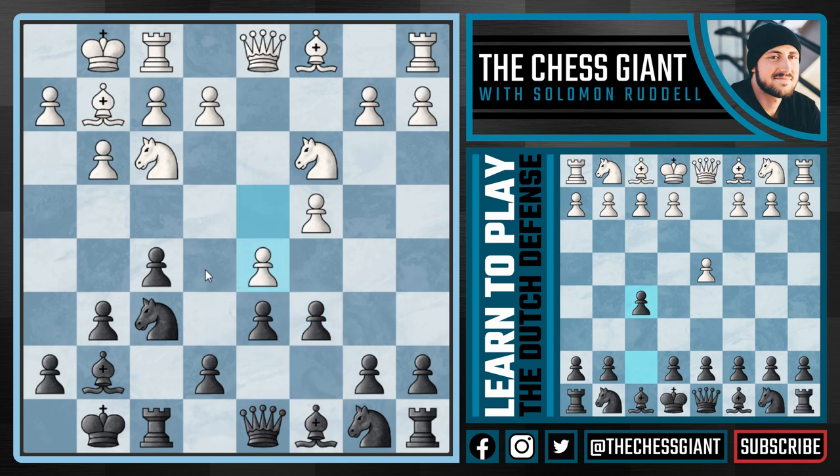The answer is no — in fact we have to play e5 right away. If we don't, white will continue with moves like knight d4 with an eye on e6, which is just not good for black. E5 is by far black's best option, and now we have a beautiful pawn chain. The pawns on f5 and e5, supported by d6 and g6, are creating a ton of space.